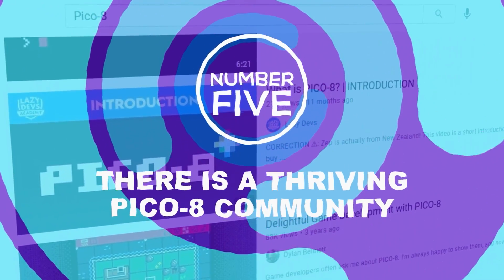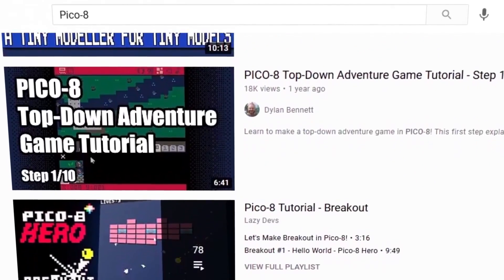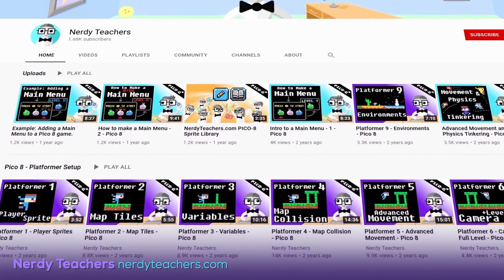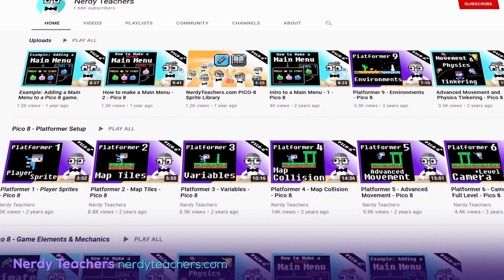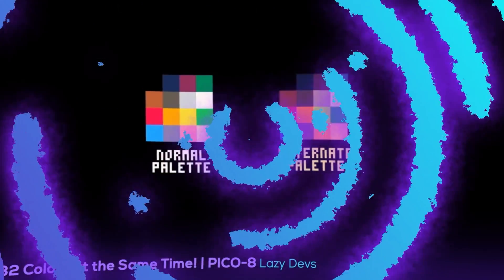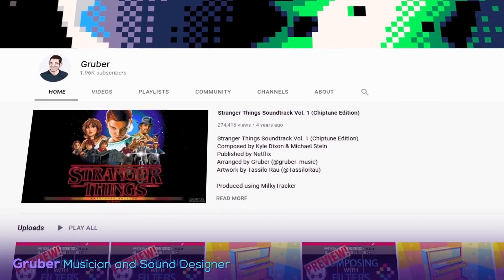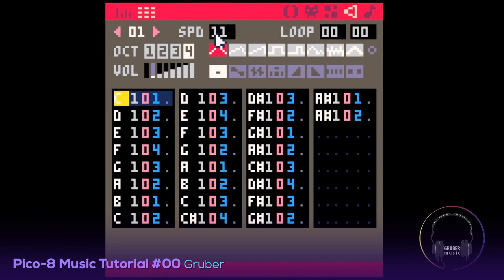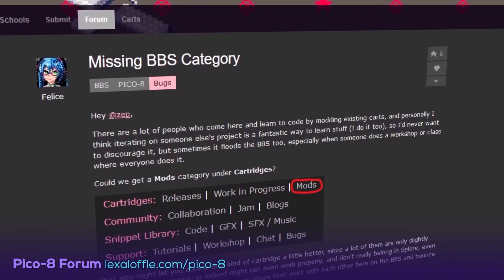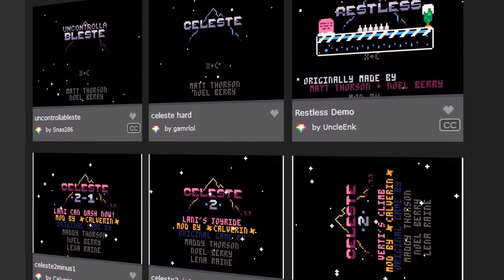Number 5: There is a thriving Pico-8 community. For those who've just discovered Pico-8 or are new to game development, there are several YouTube channels packed with tutorials. Some of these are Nerdy Teachers, a channel fully dedicated to Pico-8 basics and the best place to start your path; Lazy Devs, where you can find tricks like enabling 32 colors in Pico-8 or learn how to set up a physical Pico-8 handheld console using a Raspberry Pi; and Gruber, a musician and sound designer making tutorials about music and sound design in the Pico-8 engine. Lexaloffle also hosts a bustling forum where devs gather and share discoveries, mods, and feats — for example, a whole library of Celeste Classic mods.